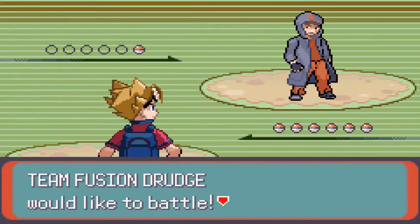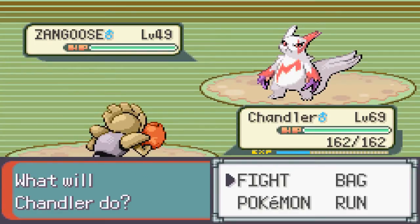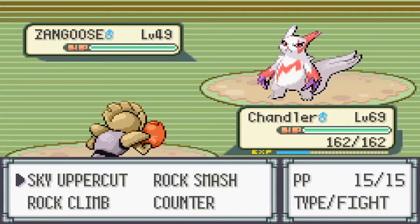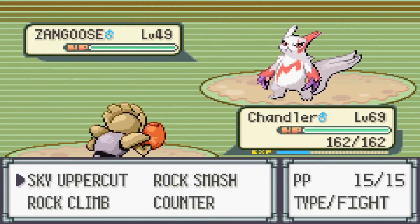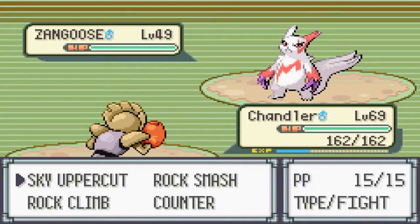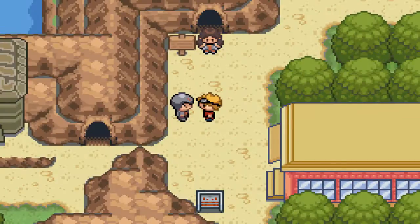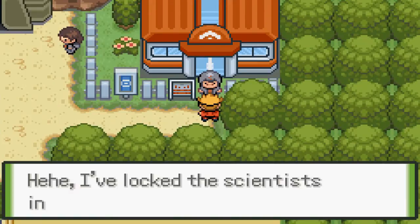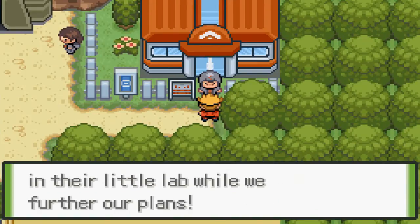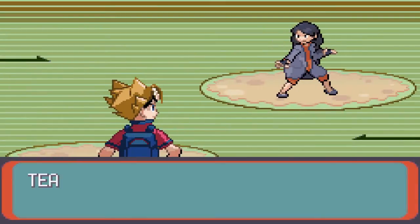Apparently... is this Team Steam still, or... oh, it's Team Fusion. What is Team Steam? I think that's in Light Platinum, actually. I don't know. Whatever. Alright, Team Fusion is busy in the ruins. Today we're doing... what is that? Is that a gem? 'I've locked the scientists in a little lair while we further our plans.' Okay, so it's not a gem.